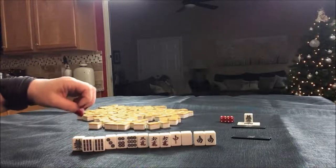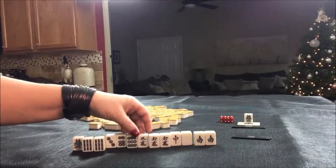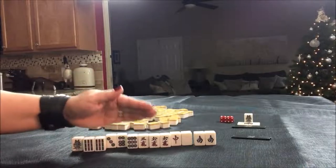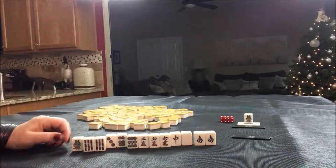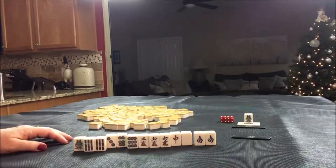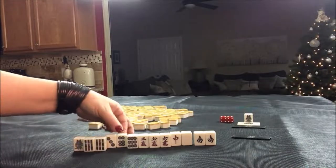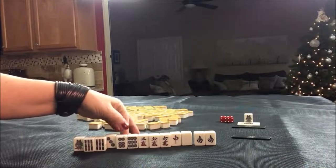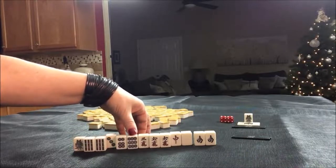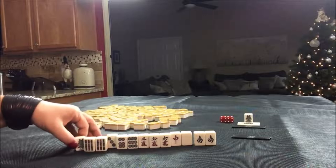I think what I would probably do is discard these first. Hold the suits with our pairs just to see if we draw in one particular suit, because then we could play half flush — which is another Yaku called Honitsu. So I think I would start by discarding these. Actually maybe hold the 6, because if we get the 6 bam we would have all the 6s, and if we get the 9 crack we would have all the 9s. I think I would start by discarding the 1 and the 3 and see what happens.